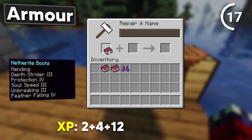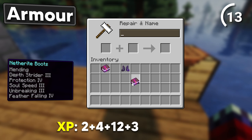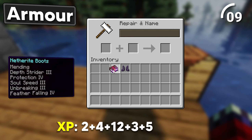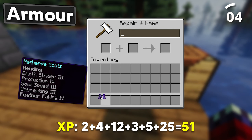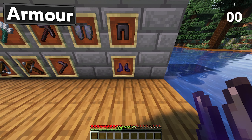Put together a Soul Speed 3 book with an Unbreaking 3 book. Then use that book again and add Feather Falling 4 to it. And finally combine your boots with the final custom book. And there's your seriously overpowered enchanted boots.